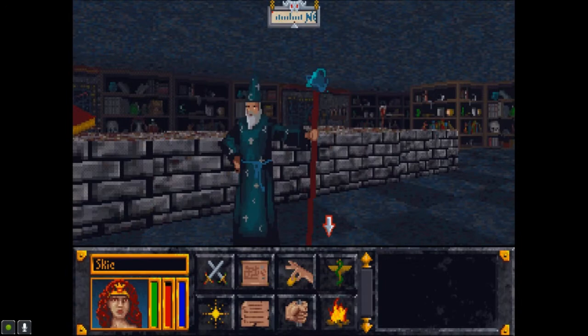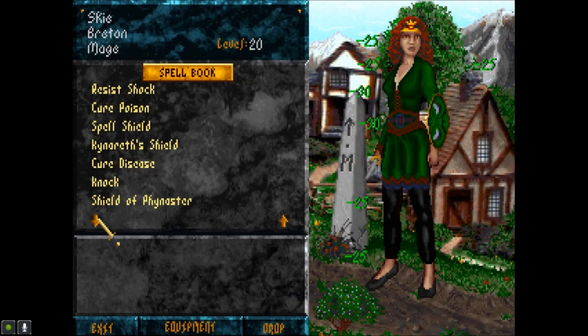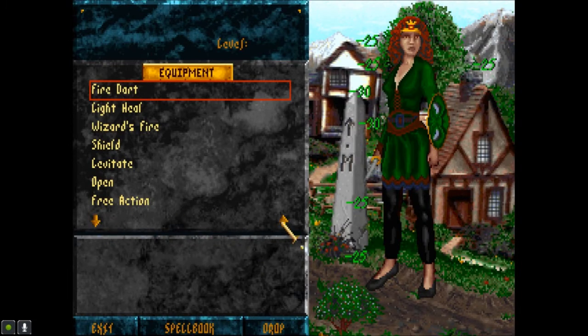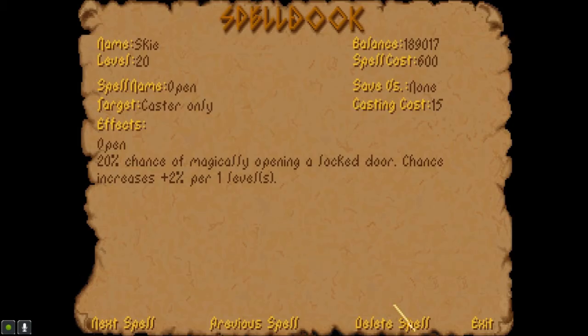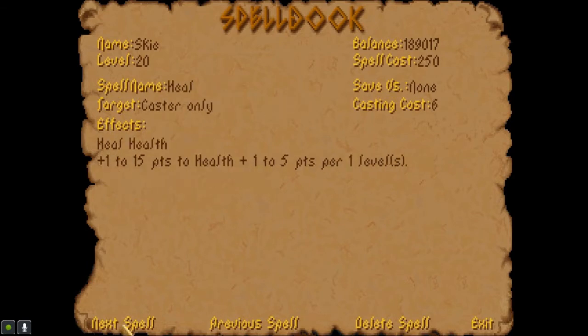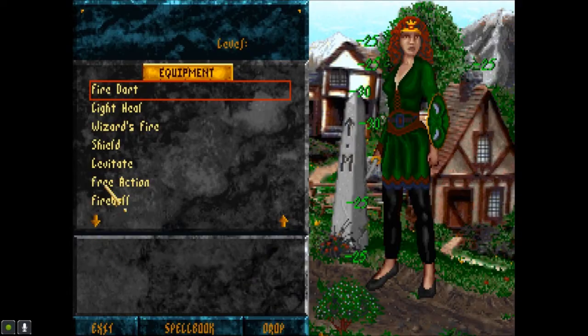Alright, hopefully I'll remember to use these things. And now, anything I don't want? I don't need the Open spell 'cause I use Knock. It only costs me 25 — a small amount — 'cause I never have to use Knock in the first place. So I'm actually going to get rid of Open. Free Action — we need that. Next: Light, Heal, Invisibility, Shock... Am I skipping some? Orc Strength... Shield. Levitate — well, I'm getting rid of Shield then.